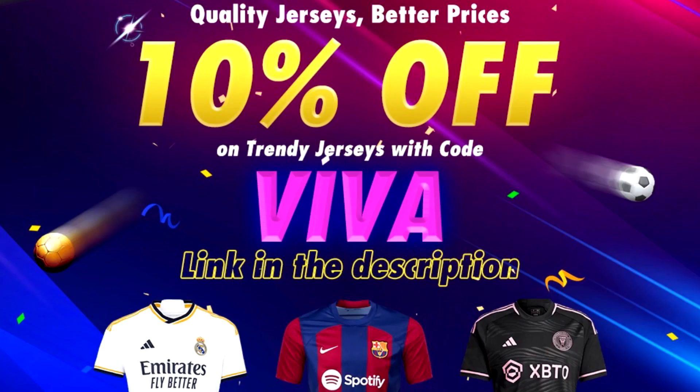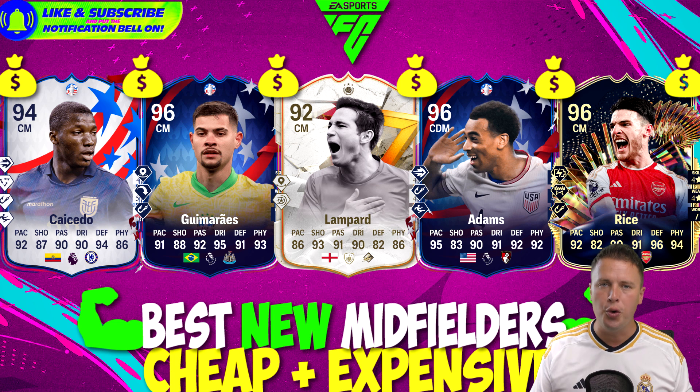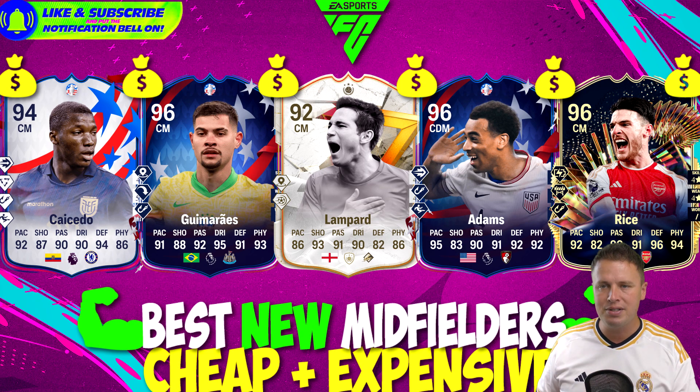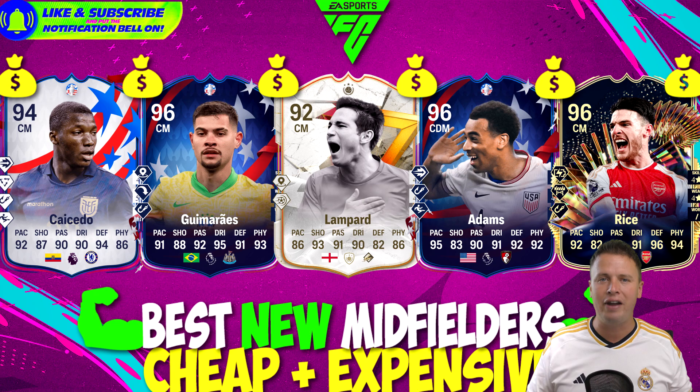Every page I will show you and tell you the price range. The first page is 25k max. For that money you can get yourself a Premier League duo or even three, four, or five-in-a-row. Players like Casemiro, Guimaraes, Adams, Declan Rice, and Iker — plus Frank Lampard, who is of course a Premier League icon.